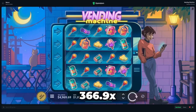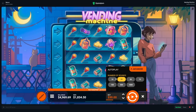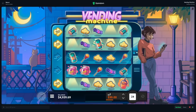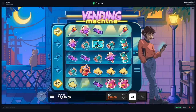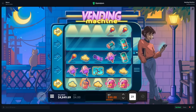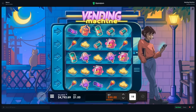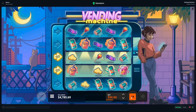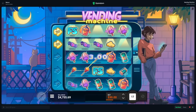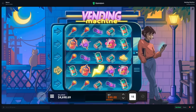It doesn't even matter what the symbol is at this point. We're almost at another 2k win — we had one at the beginning and we could possibly get one here, but it dies. Hey, we take that though — 1800. I think we're gonna send one more bonus buy and then call it. I actually can't remember what it does — if you get three free spins it lights up three reels. These bonuses are pretty long but we've gotten more than enough content.